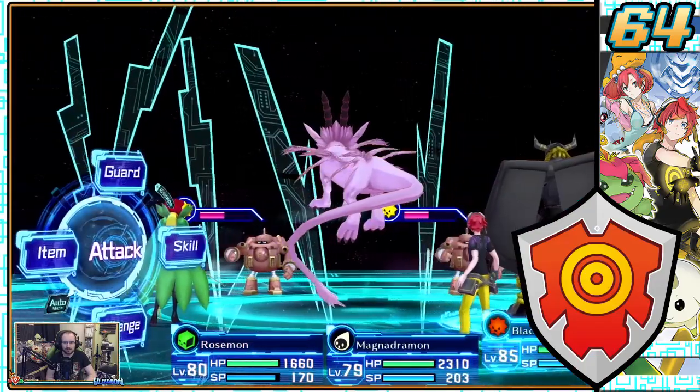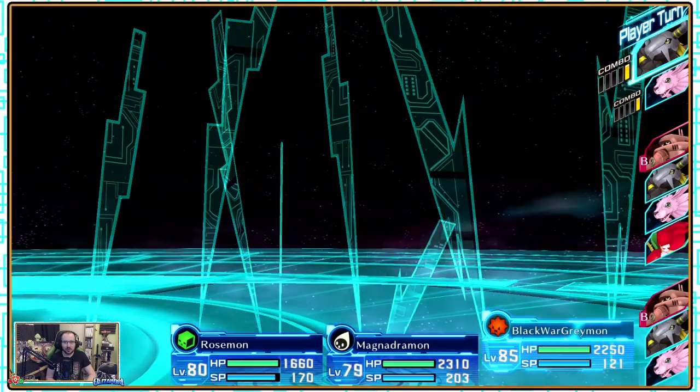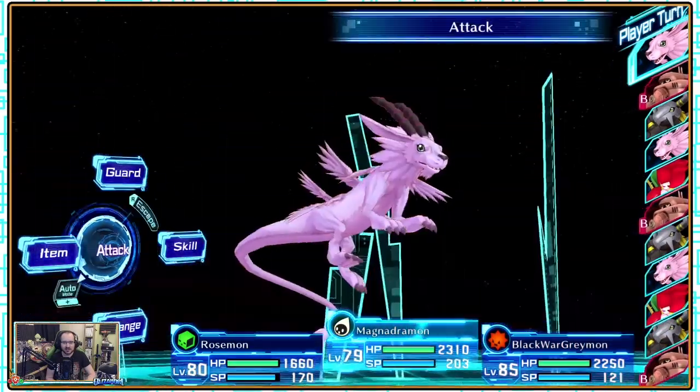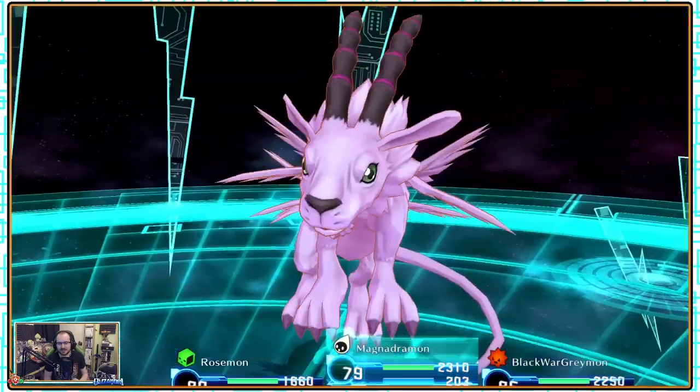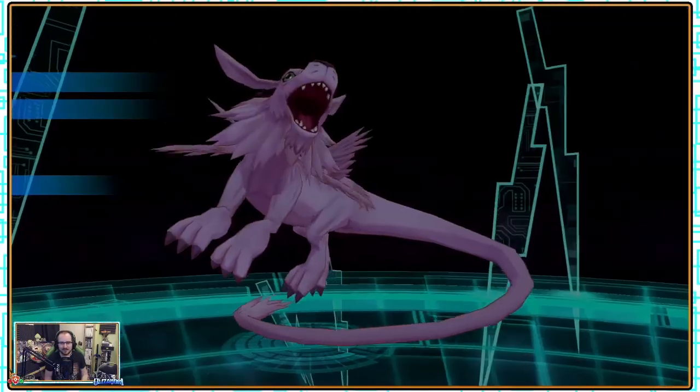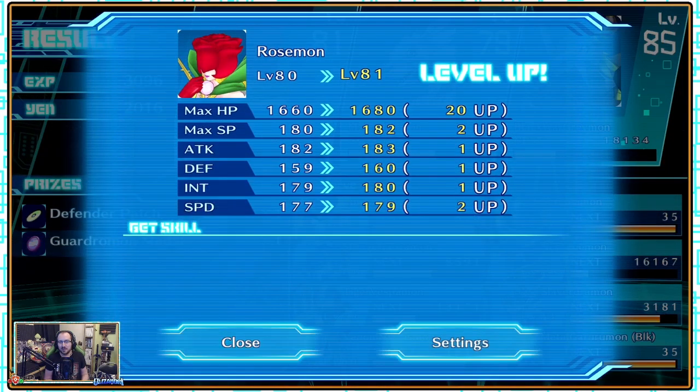Welcome back guys to Digimon's Story Cyber Sleuth, where last episode after curing Rust Terranimon, we helped a Beemon who dreamed of the sky before dealing with some noisy Digimon keeping people up at night. Next we saw Angemon's two faces as he asked us to search for Devamon, before we set out to meet Rina and Old Force Vigimon as we took them on in battle. Now we set out with Hirata to increase his battle power as the whiteboard quests continue.